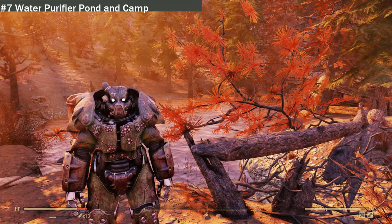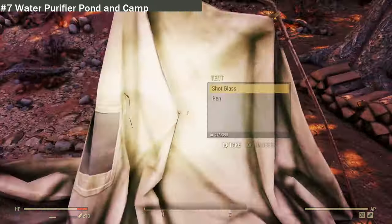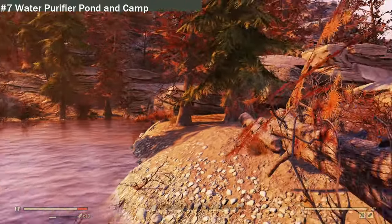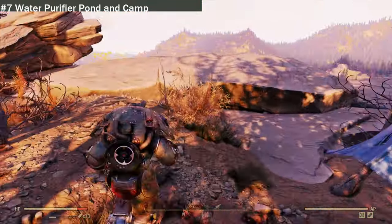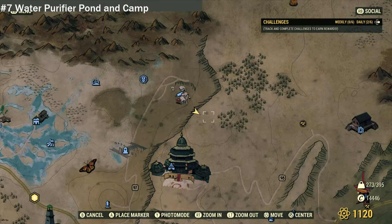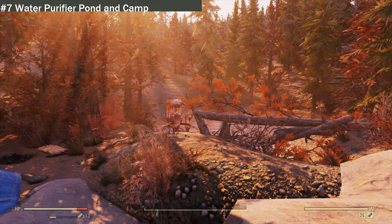We are now at location seven: the water purifier, pond, and campsite. As you can see there is a little campsite here, a radio, and a plan you can get. There is a free purifier here — it needs power, but if you build your camp here you'll have a purifier already built for you. If you go over there you get a nice view of the fort, the Toxic Valley, and the crashed space station. It's right here on the edge of everything.